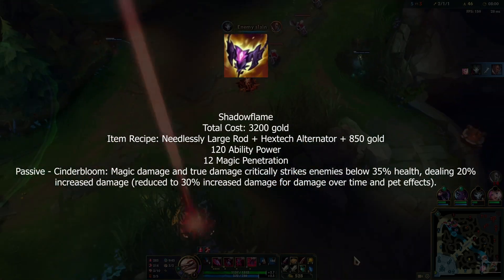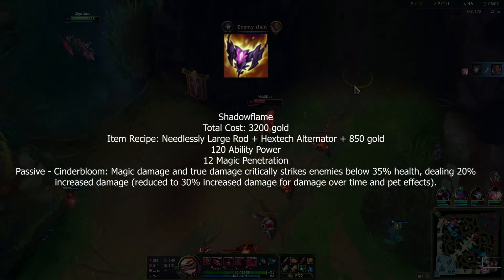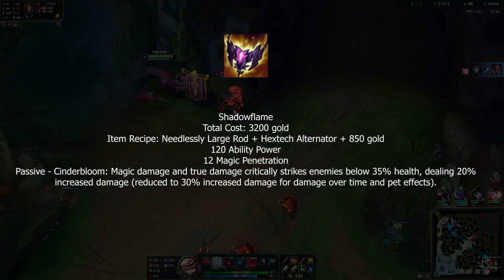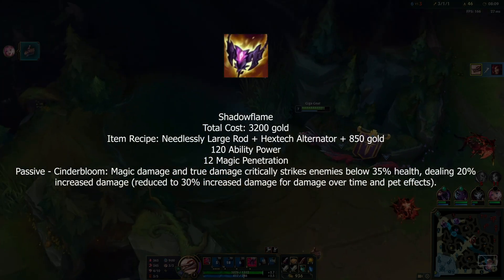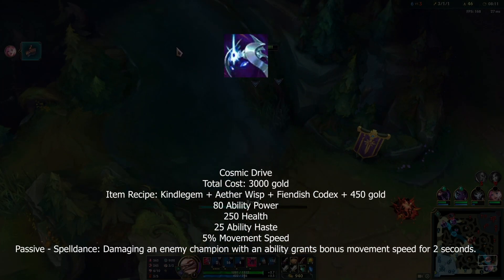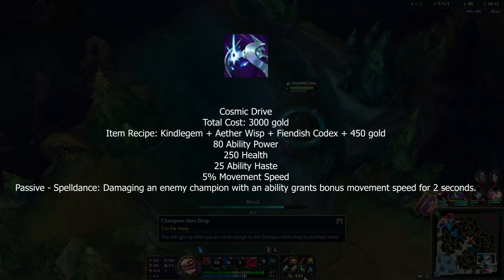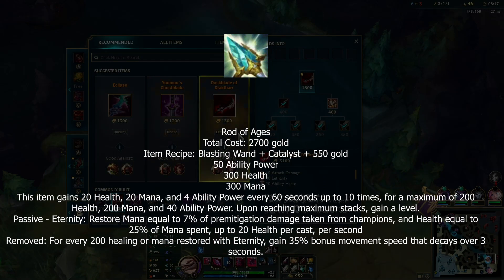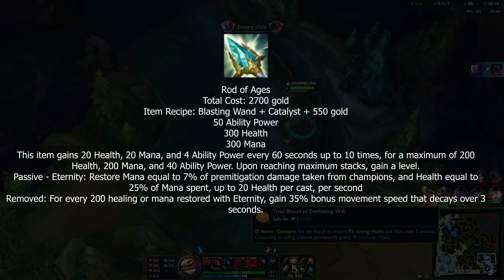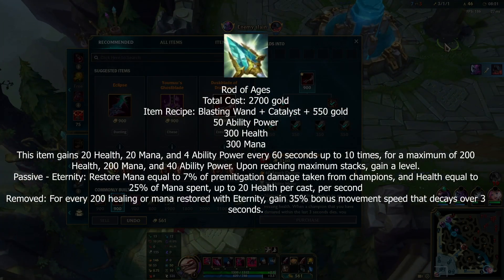Shadowflame deals an additional 20% damage on everything to targets below 30% HP — that's an execute. LeBlanc's feeding well tonight. Cosmic Drive gives less AP and ability haste but now gives HP, and the passive is basically the same.